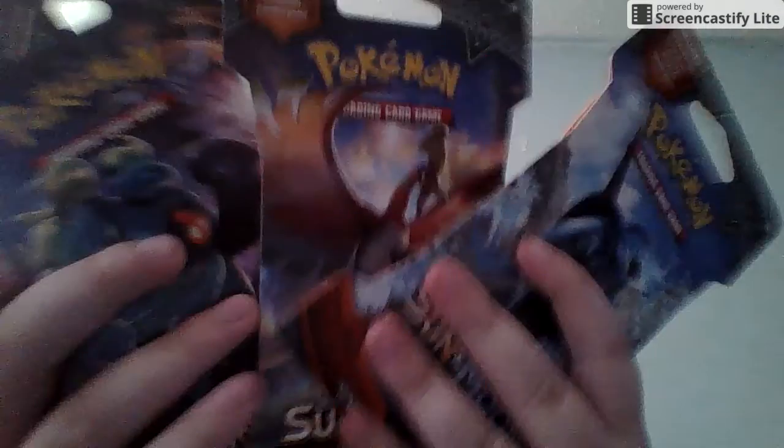I have four packs to open right now, and then in the next week I'll have another pack to open. Hopefully I'll be able to buy some more packs, since I'm starting to sell stuff on eBay. So this first pack has Necrozma on the package, but the art is a Tapu Lele — or maybe Tapu Bulu? I don't know.